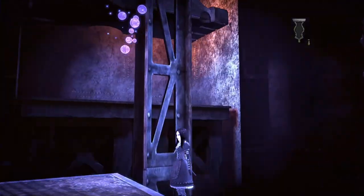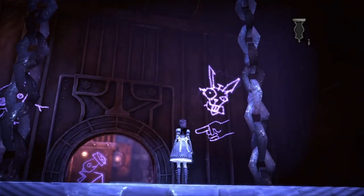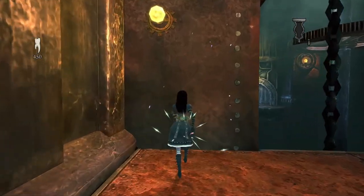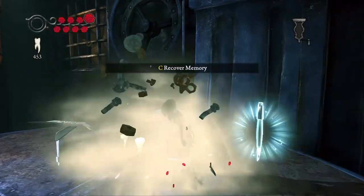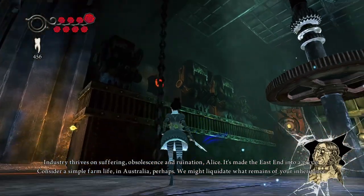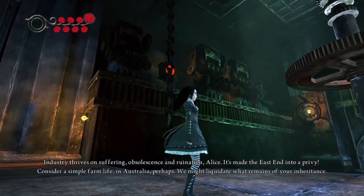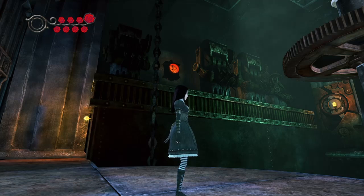Before we go any further, let's check if there are no little hidden spots for us to explore. Another memory. 'The industry thrives on suffering, obsolescence, and ruination, Alice. It's made these dens into a privy. Consider simple farm life in Australia, perhaps. We might liquidate what remains of your inheritance.' Interesting, very interesting.